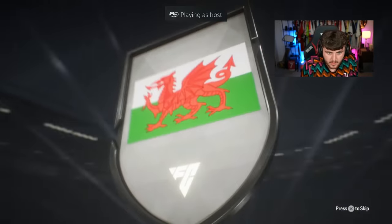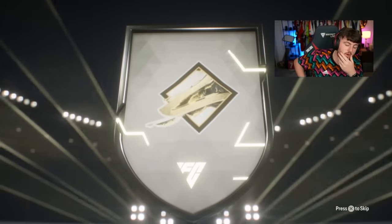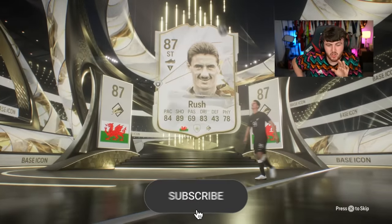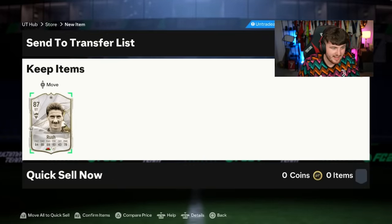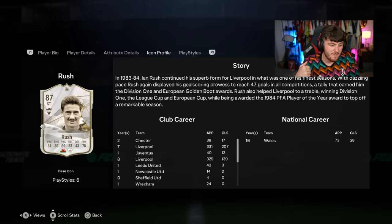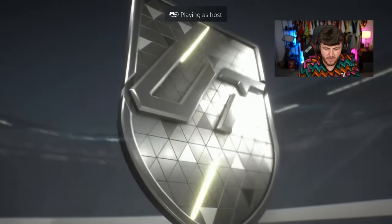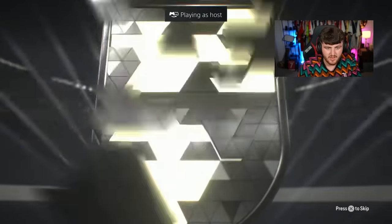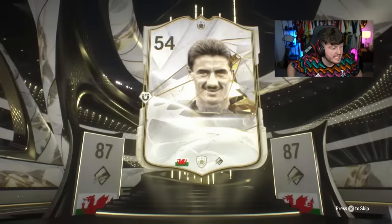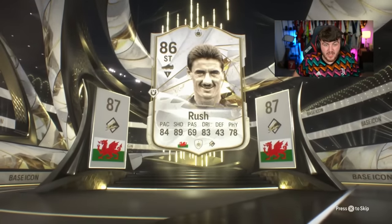We've got Wazza's 87 icon pack. Oh no — it was bound to happen at some point. Ian Rush. I'm not trying to polish a turd here, but you get like Trent at right back and just get the cross in — he probably scores some headers. Back-to-back Ian Rush! I need to rub my eyes. What am I seeing? Back-to-back Ian Rush icons. Get out of here. This is icon pack number 20. The majority of them have been Ws — I'd say a solid 60% have been dubs. A 60-40 ratio is pretty good, but we're on a bit of a cold streak right now.